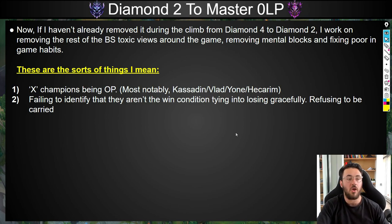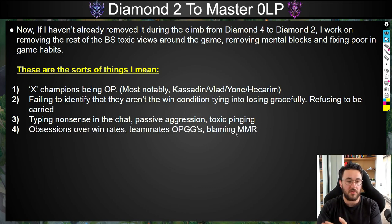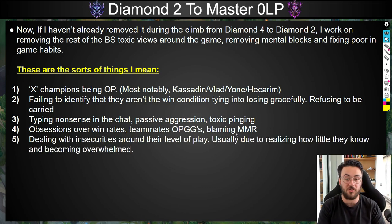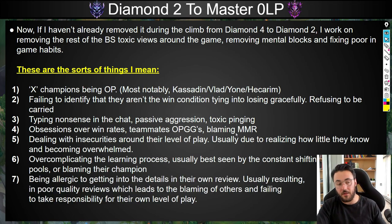Other toxic behaviors I see at this bracket include typing nonsense in chat, passive aggression, toxic pinging, obsessions over win rates and teammates' OPGGs, blaming MMR, dealing with insecurities around their level of play, overcomplicating the learning process usually seen by constant shifting of champion pools, blaming their champion for the reason they're at this elo, and being allergic to getting into the details in their own review — resulting in poor quality reviews, blaming teammates, and failing to take responsibility.